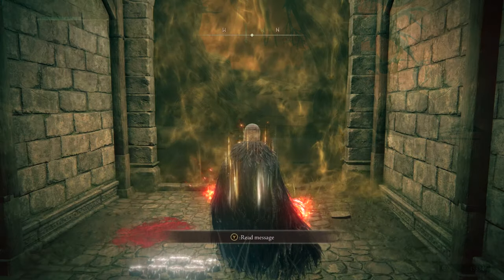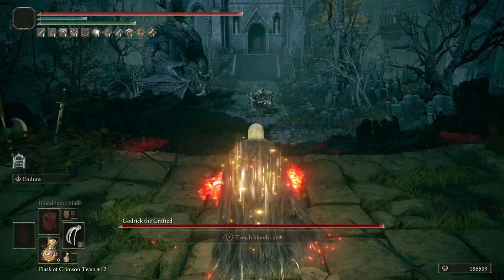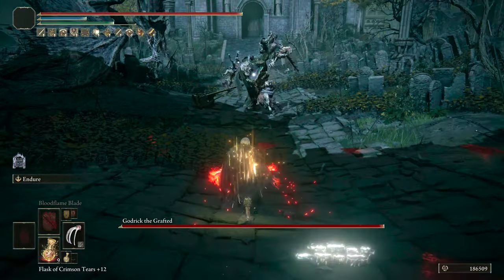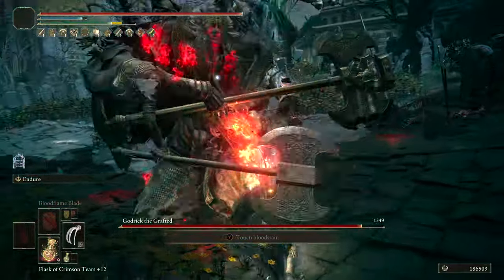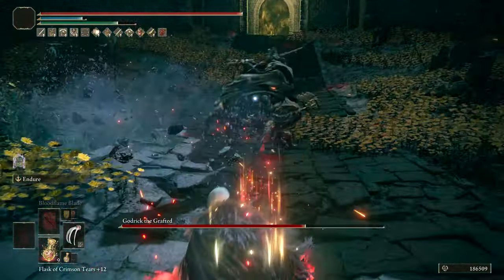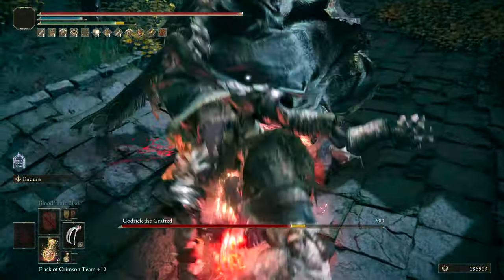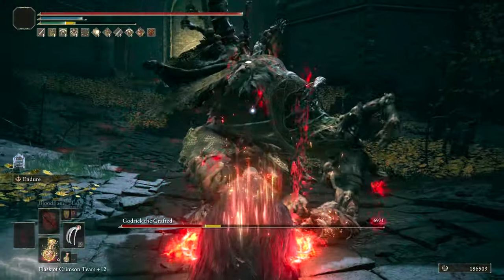At number three, we have Bloodhound's Claws. This is due to their solid scaling and heavy affinity, and the ability to put Bloodflame on them for even more damage. These are awesome claw weapons, and possibly the best in the game for pure damage when not factoring in status effects. They're something you'll want to try if you're looking for a claw weapon that can build up a ton of damage, getting 100 bleed with the base 60 plus Bloodflame Blade that adds 40 more.